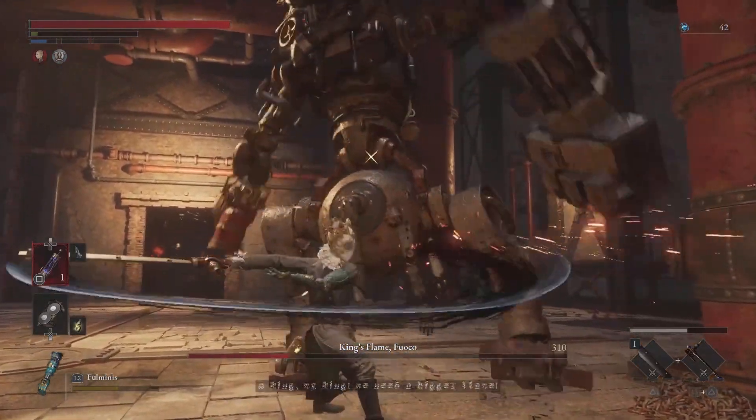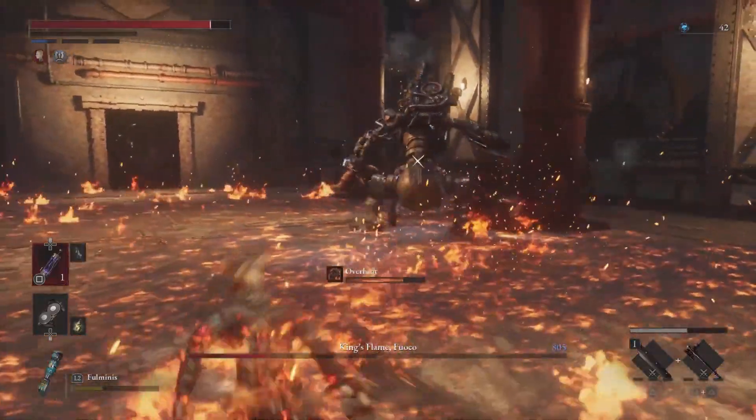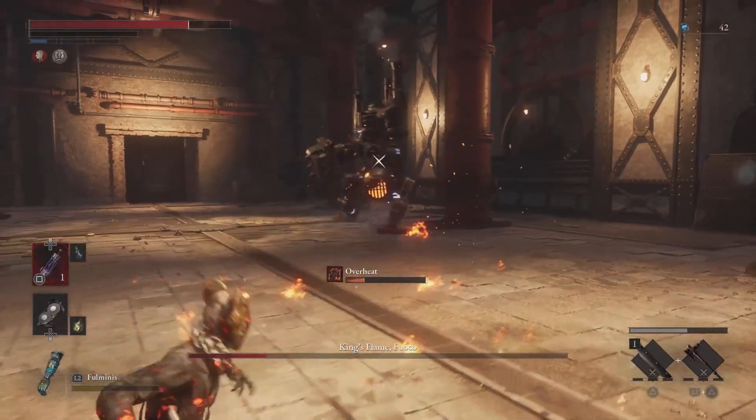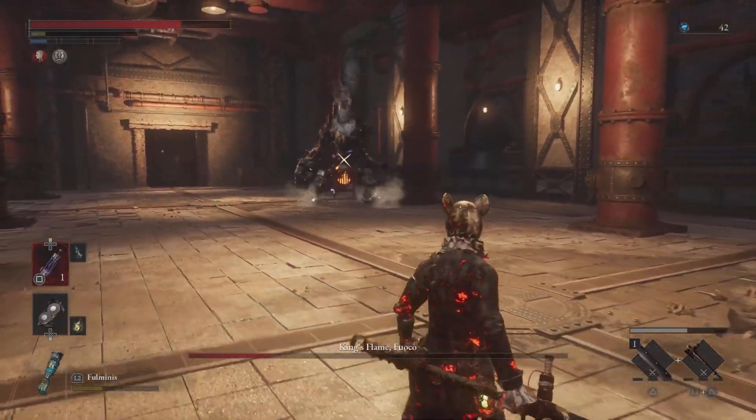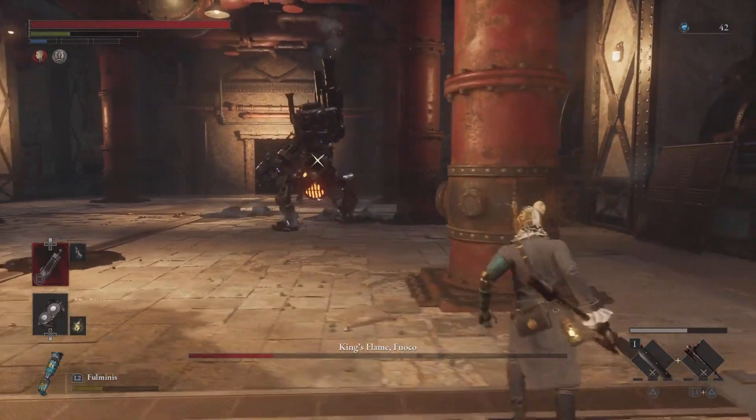Kick Preparation: Fuku prepares a kick similar to the half turn attack. After planting his fist on the ground, he leans on it and then uses his left leg to perform a kick. It doesn't have a large range, so you should be able to easily step back from the boss.